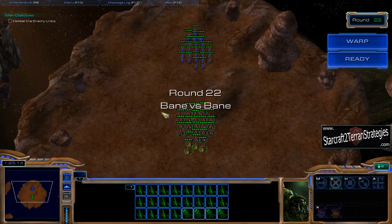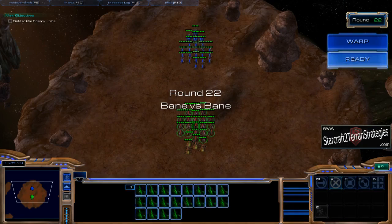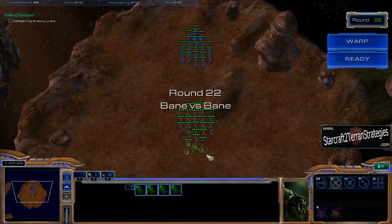Now this one is quite simple because of the computer AI — you can kind of take advantage of it. Basically, just hotkey your Zerglings to one hotkey, and hotkey your Banelings to another.